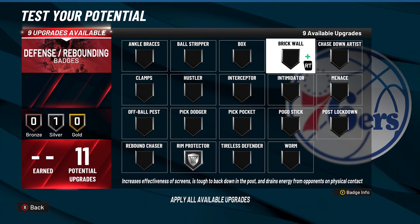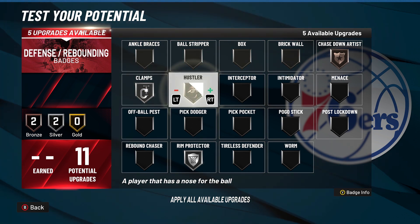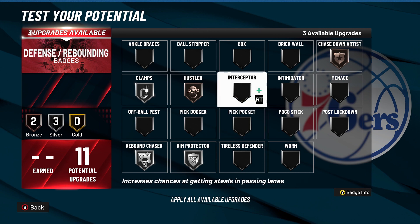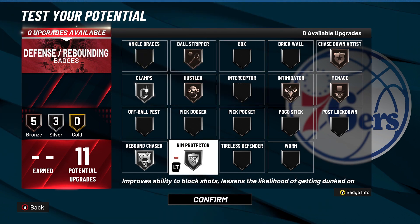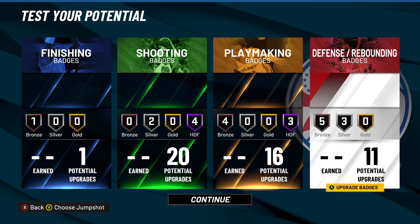Now the defensive badges — I would spread this out. With 11 it's a decent amount, not a ton, so I wouldn't put everything as high as you can get — you want to have a little bit of everything. Rim protector, chase down, hustle, clamps, rebound chaser, intimidator, menace. Maybe you're playing against bigs in the rec and you want some worm, some box. Ball stripper on bronze is nice. Let me know what you guys think of the build — this is Tonic, I'll catch you guys in the next one. Peace.